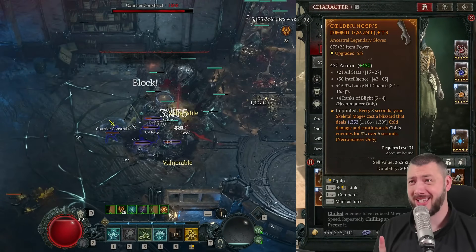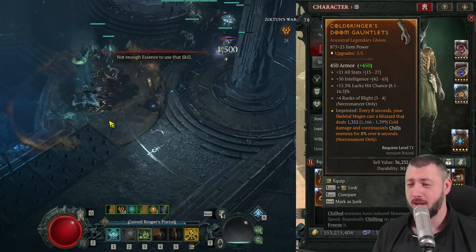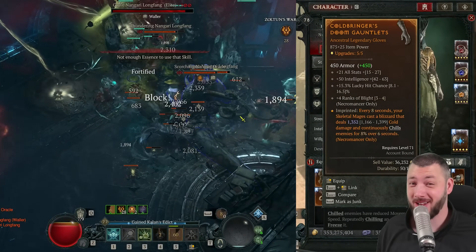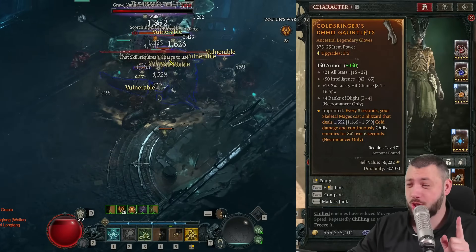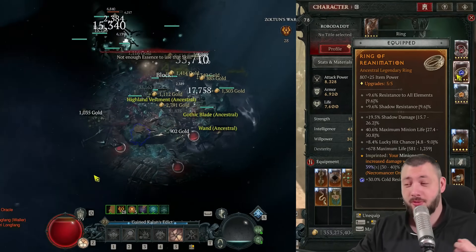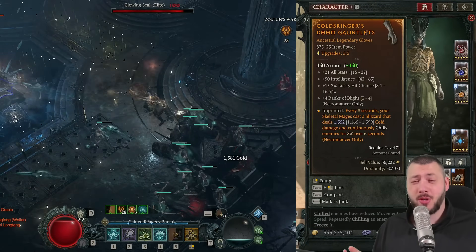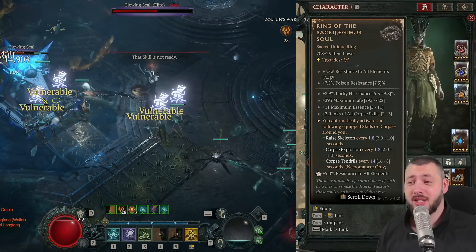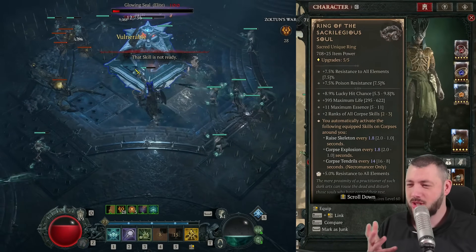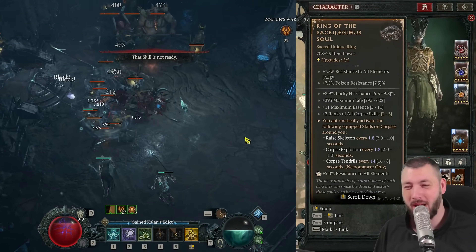The gloves have a must, and that is lucky hit chance — you don't have it, put them in the trash bin. Four ranks in Blight are optional, but more Blight damage doesn't hurt. Critical strike chance is on the table, and simply intelligence. The aspect on the gloves is absolutely interchangeable — you have two choices: you can yoink the Reanimation aspect for 40% damage and put that on the gloves so you can do whatever on the ring. For example, use Ixfeld's Corroded Signet. Or if you're too lazy to cast Corpse Explosion the whole time, you could go for Ring of Sacrilegious Souls, which is a little bit of a waste since we're not using Corpse Tendrils.